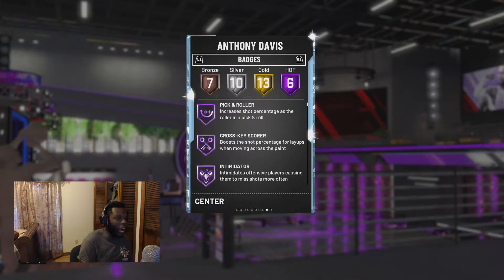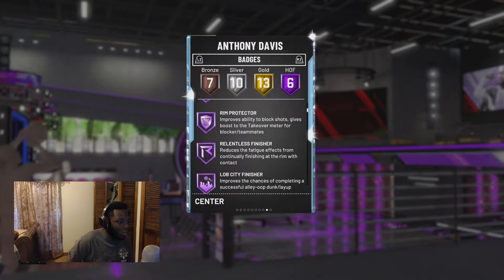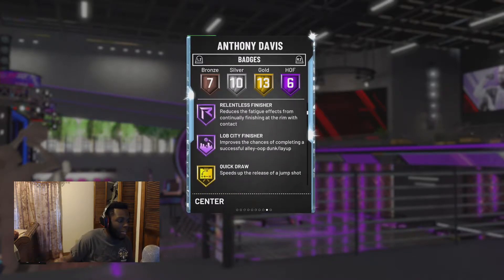Let's go ahead and check out these badges — 6 Hall of Fame badges. Let's check them out right now: Pick and Roller, Crossfit Scorer, Intimidator, Rim Protector, Relentless Finisher, and Lob City Finisher. And on gold he has Quick Draw — instantly makes this card a huge W.